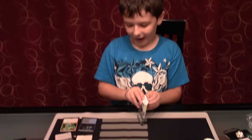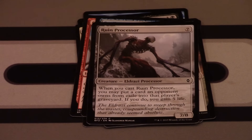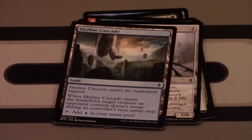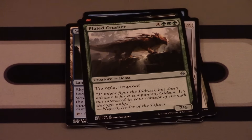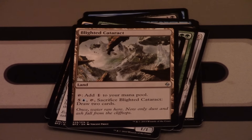Our third pack contains: Roil Mage's Trick, Dutiful Return, Lithomancer's Focus — another great card in sealed decks. Outnumber, Brood Butcher, Broodhunter Worm, Spell Shrivel, Complete Disregard, Ruin Processor, Skyline Cascade. Our first uncommon is Plated Crusher, Pilgrim's Eye, Blighted Cataract. Our rare is Brutal Expulsion — wow, that looks amazing!